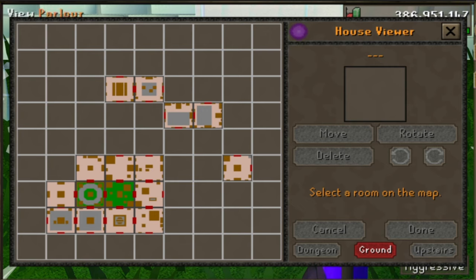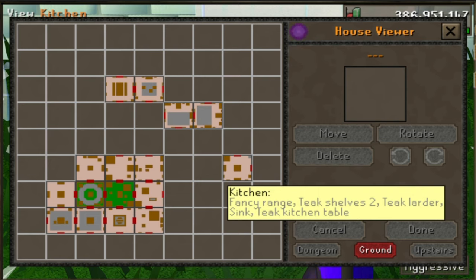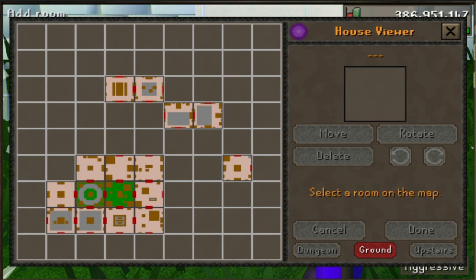Now we're going to take a deeper look at the actual house. This is in the viewer mode and it's really cool because you can actually customize and move rooms here. All these rooms up the side don't really have much of a purpose — I either use them for training construction or just for achievement diaries. The main focus is right here in this three by three section. The three by three is all you really need, though you can go four by four or have as many rooms as you like.